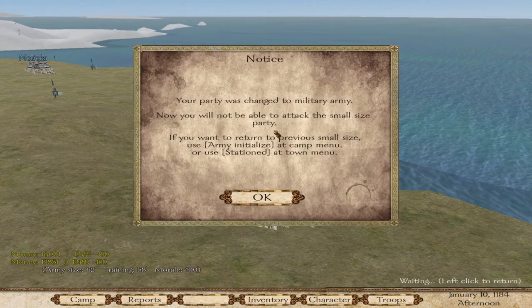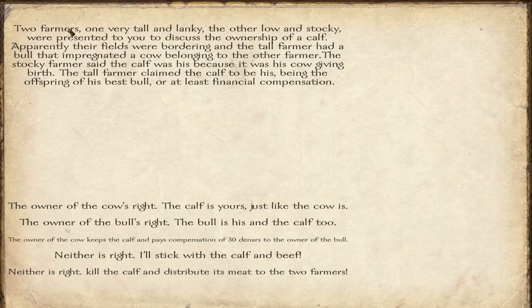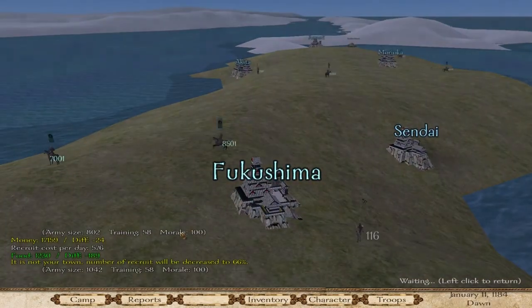You will not be able to attack small size parties. Two farmers — one very tall and lanky, the other low and stocky — were presented to you to discuss the ownership of a calf. The fields were bordering and the tall farmer had a bull that impregnated a cow belonging to the other farmer. The stocky family said the calf was his because of his cow; the tall farmer claimed the calf as offspring of his best bull, or at least financial compensation. I think the owner of the cow is right — the calf is yours, just like the cow is.